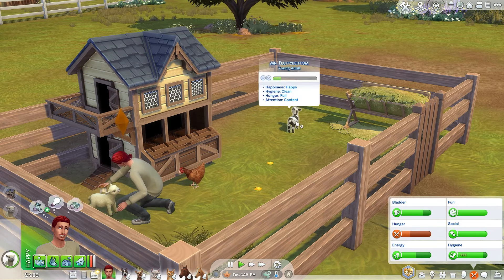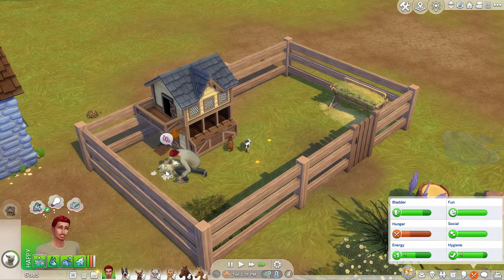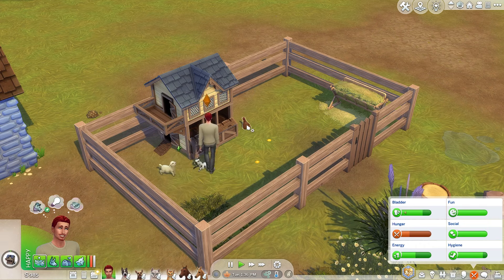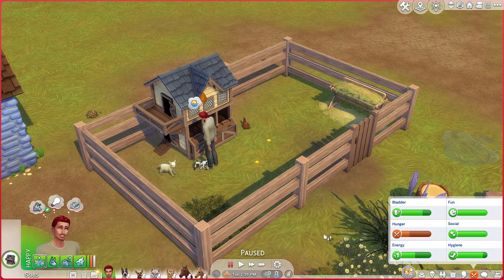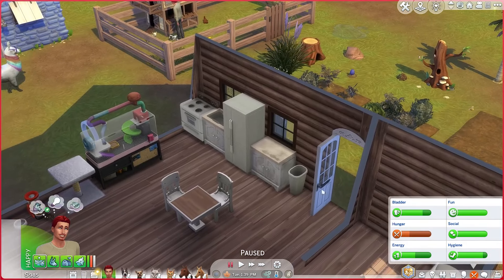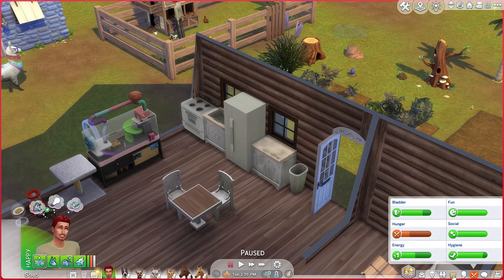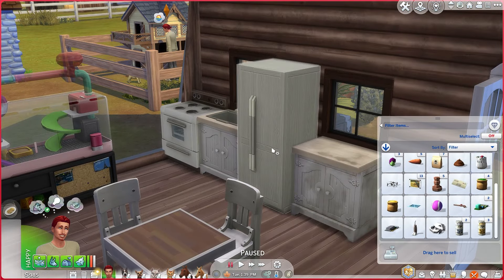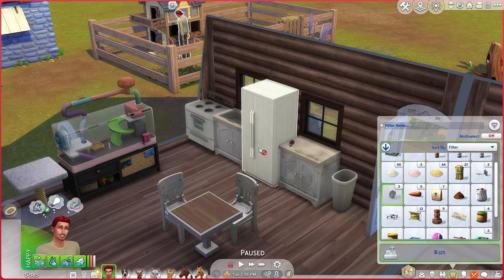Mr. Fluffy Bottom is done — clean and sheared. Sonic is about to be done, clean and sheared. Wonderful. We have some white wool and some beige wool. And then Benny the hen is great and giving us eggs. So now come inside and eat. Let me look at the situation here. Let's put the egg in there. We're gonna hold on to the carrots because I think we can use them to feed the animals.